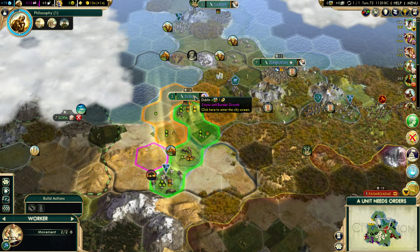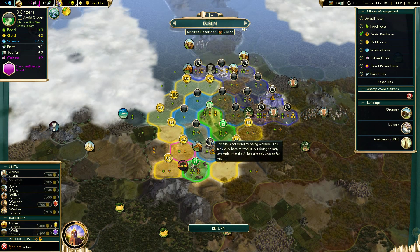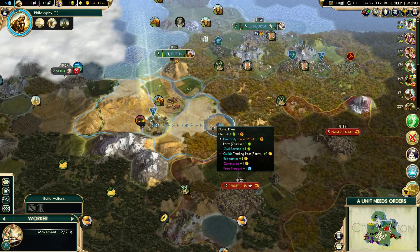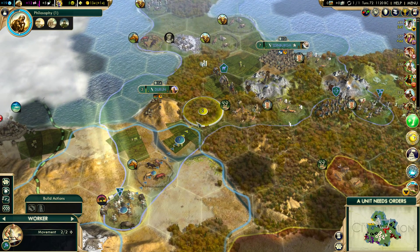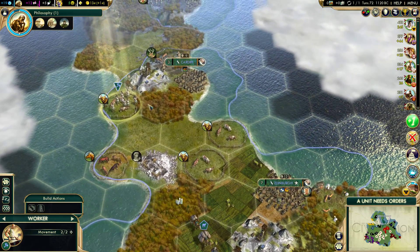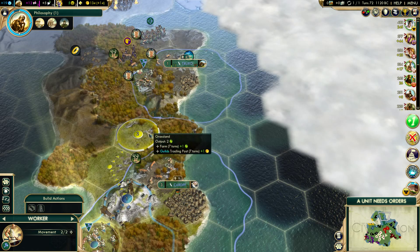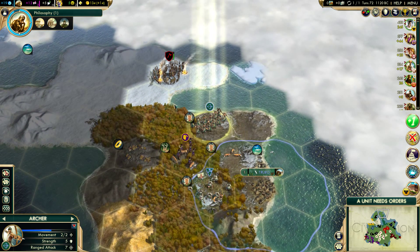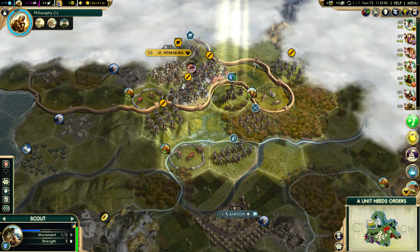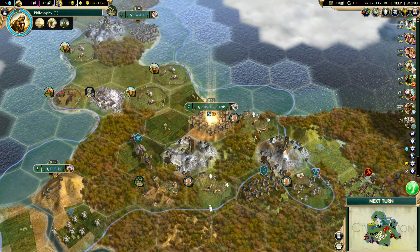This is a pretty good tile now and this moved on its own - I'll keep it there, maybe it moved for a reason. This worker needs to head back and maybe I'll start the roads - I think I'm about ready to do it. Let me improve some more stuff up here like that deer. Let me go here just so I can see if anybody's going to try to steal that from me. This game is going pretty well.